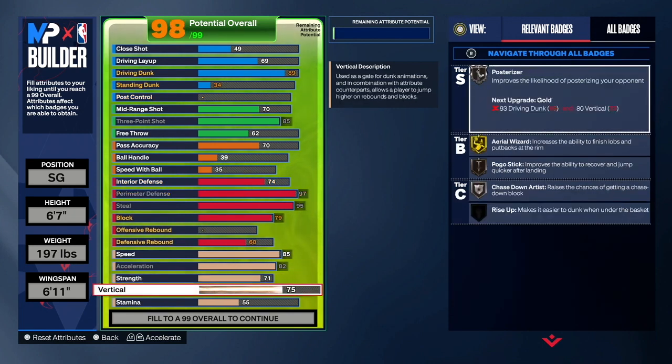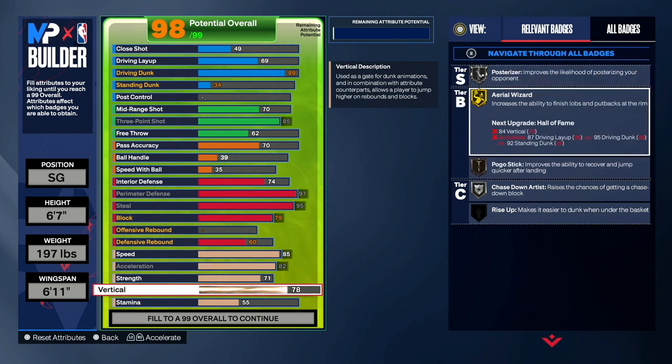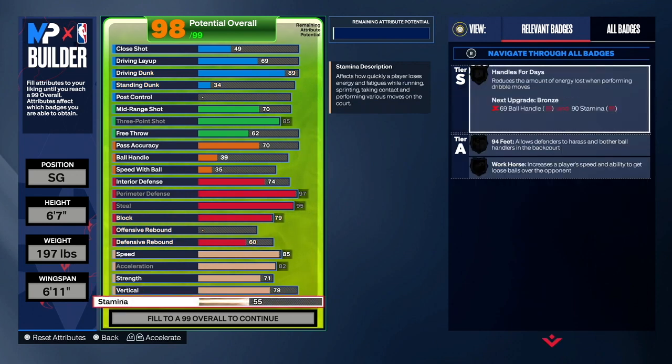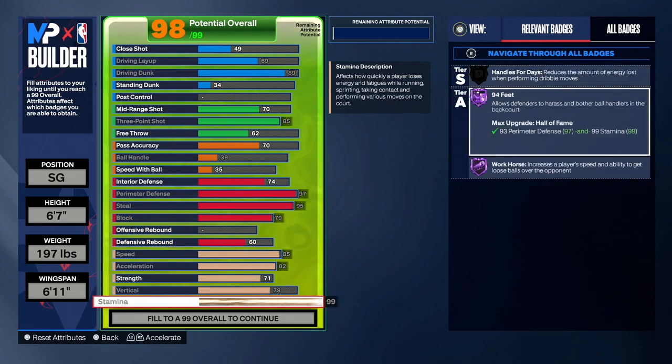Next is vertical — if we want to get contact dunks, we need a 78 vertical. If you want pro contact dunks and the good dunk packages, put vertical at 78. And last but not least, upgrade stamina to 99 so we can get 94 Feet on hall of fame.